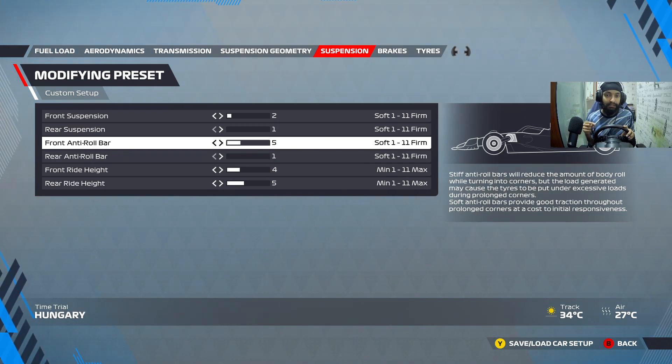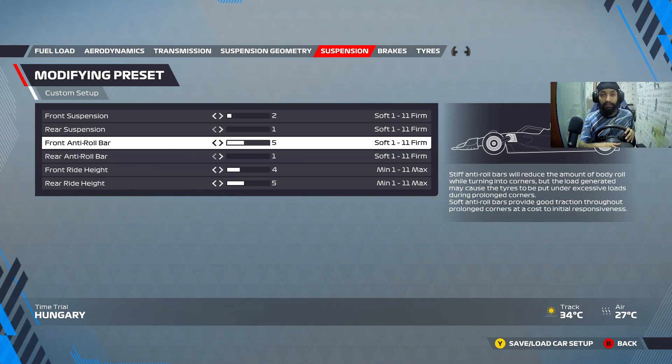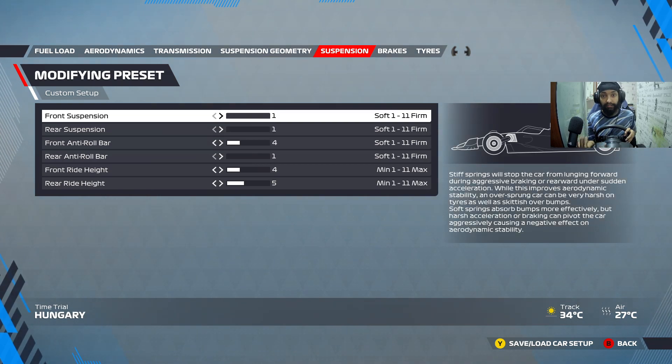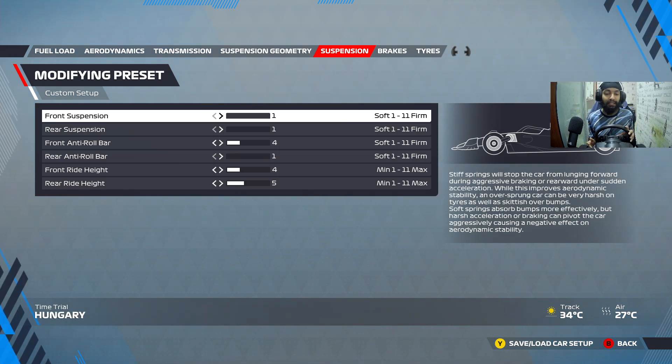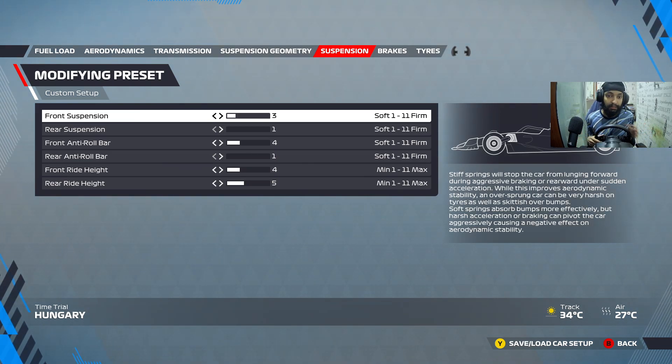Increasing the anti-roll bar will give you less snappy exits, so if you're getting oversteer on exits you might want to increase the front anti-roll bar first and try that out. Or you can even increase the rear wing — either way will increase the stability on the car. Front suspension: if you have entry understeer you want to reduce it, but be careful in the higher speed corners — there aren't many here — as you might get a bit of instability. If you increase it, this will reduce the turning you get at corner entry, but you may need this if your overall setup is very oversteery.